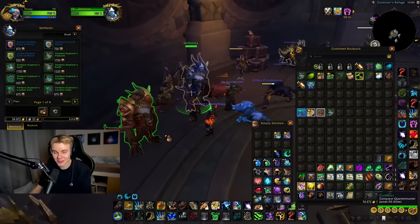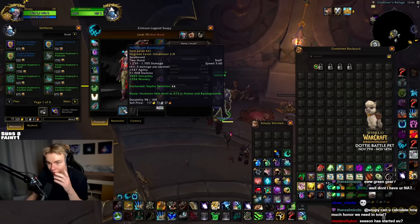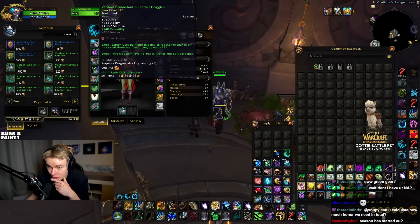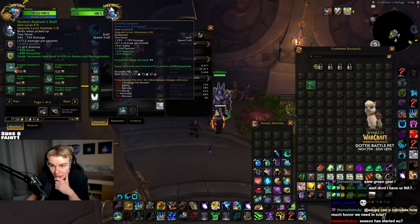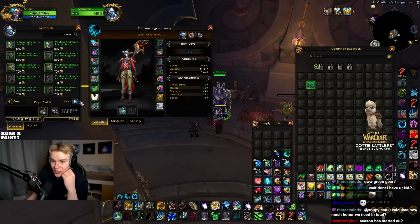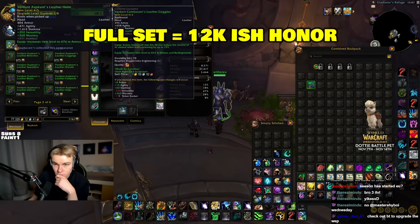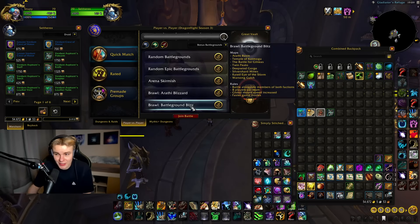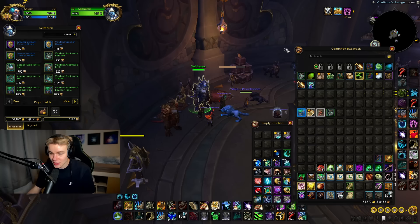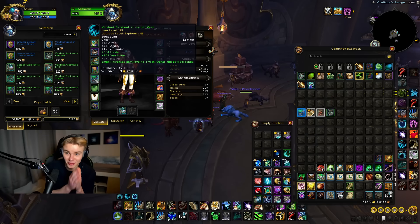We're going to start with the basics. The first thing you want to do in Season 3 is head over to Selturbex and buy a full set of 476 Honor Gear. By the way, it is green — it's a bit weird, it should probably be blue. Don't let that throw you off because it did for me. A full set costs about 12,000 Honor. If you don't have the Honor farmed already, I recommend just doing some Blitz — it's really quick games, gives great Honor, also gives some Conquest, and it's good fun. But you can do any PvP to farm Honor. First thing: head there and buy a full set of Honor Gear.